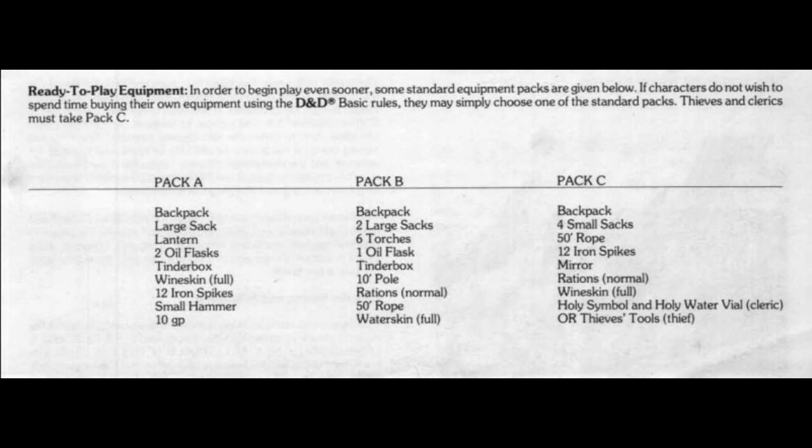We want to get you a starting equipment list to kick off the first scene of your first session as quickly as possible. There are Adventure Packs A, B, and C from BECMI. Old School Essentials is our base game engine for the Loft Project, though we're blending in a little BECMI, some Basic/Expert/Companion/Masters/Immortals box set D&D, and a few things from 1st edition AD&D. For example, Old School Essentials doesn't have a monk or martial arts, which is not our favorite — so we're bringing that in from BECMI and 1e.